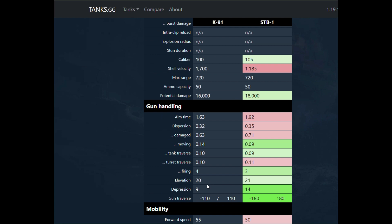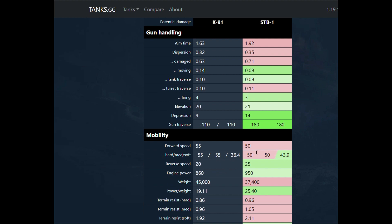The gun handling is just ridiculous — 1.6-second aim time, 0.32 dispersion. The dispersion values on the move aren't phenomenal, but it makes up for it with the turret traverse value, and you can get that down with crew skill and field mods. Good enough gun depression — nine degrees over the sides is pretty good.